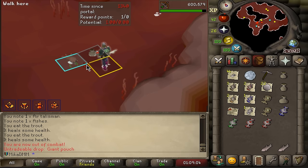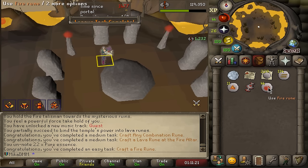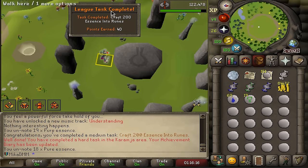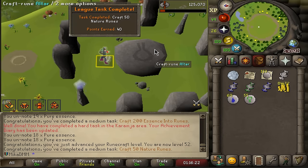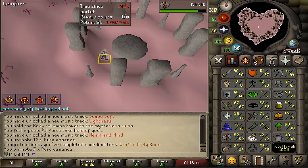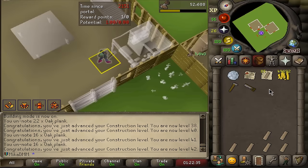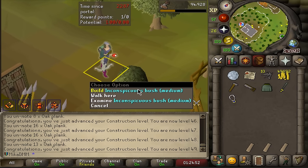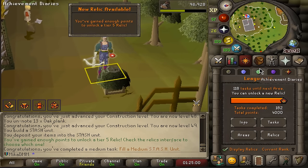We now obtained absolutely everything needed. Giant pouch unlocked. There is combination rune — lava rune, crafting fire rune, craft four runes with one essence, 50 water runes, 200 runes crafted, and 50 nature runes crafted. I think this is all the runecrafting tasks we can do at the moment. We need to move on — I know exactly what to do for those last 40 points. That was much faster than I anticipated. We grinded through the night to build this stash unit and store our medium clue stuff inside. And would you look at that — we can now unlock the fifth relic.